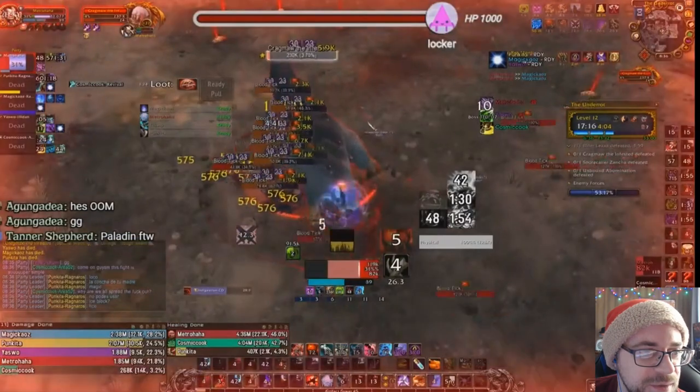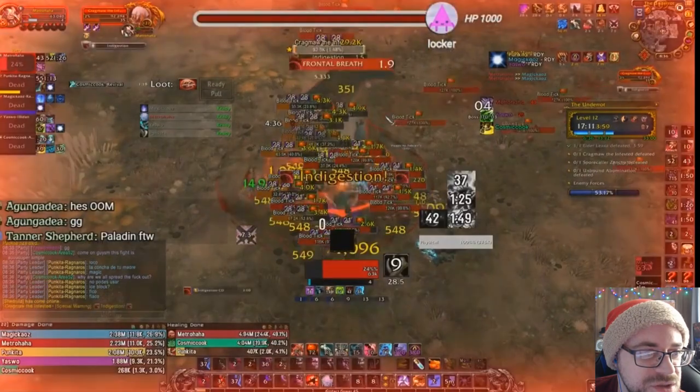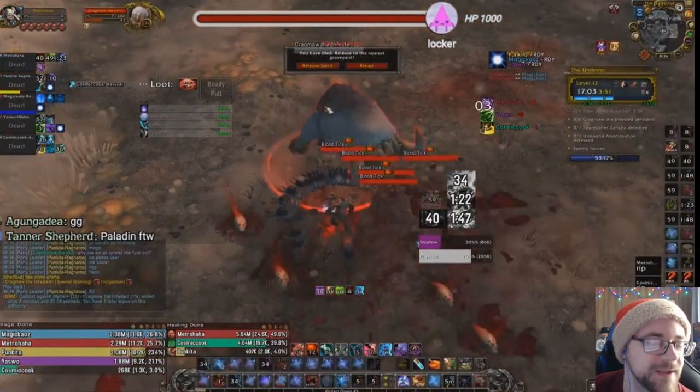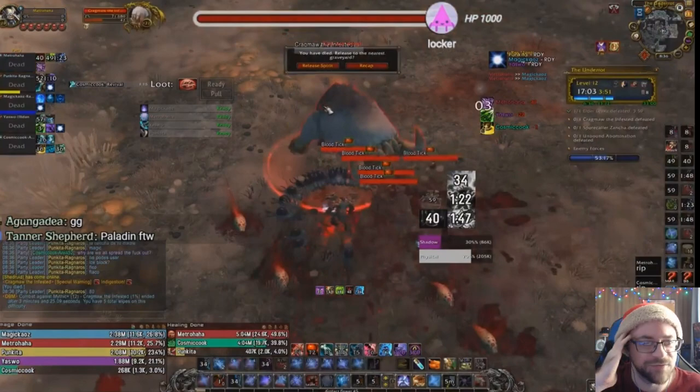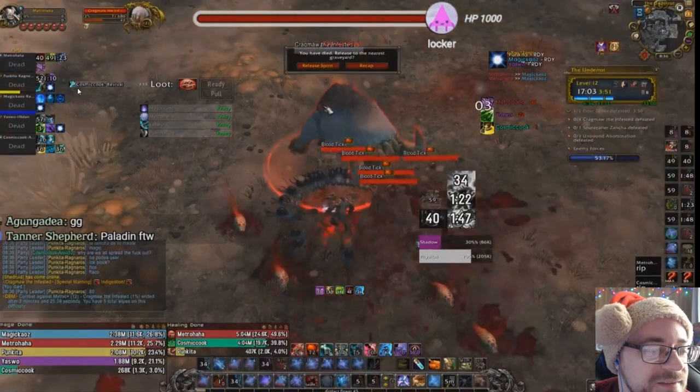4%... 3%... 2%... under 2... 1.3%. If I went at him with Dancing Rune Weapon, I might have died to the ticks, but realistically the boss would have died — he only had 71k HP left, that would have only been a couple of Death Strikes. We could have easily finished this. But we wipe.